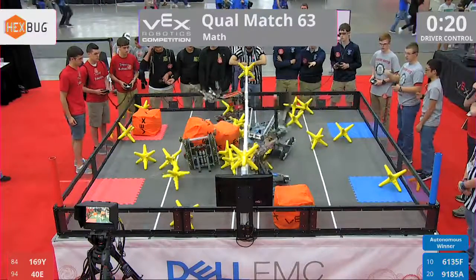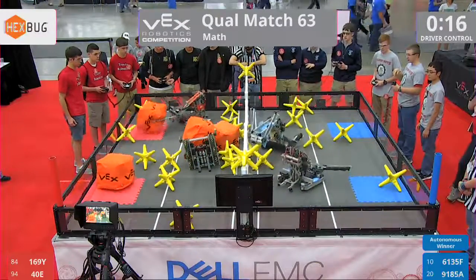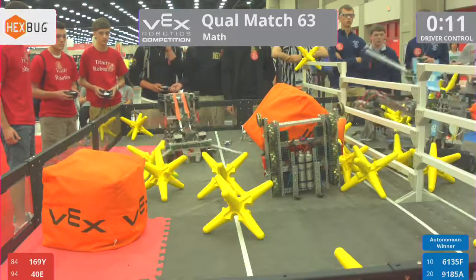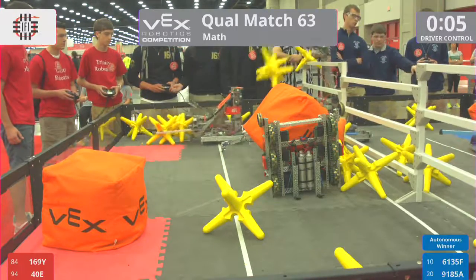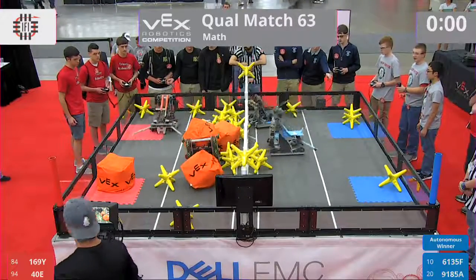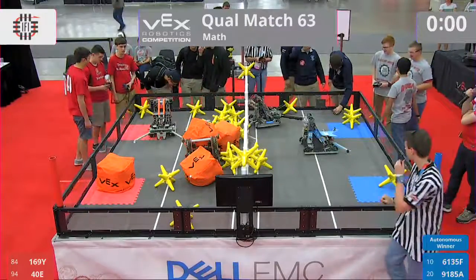But 6-1-3-5-F almost went down there. They're a little hung up on that fence, but they right themselves. Oh, they're struggling a little bit. 15 seconds left in the match. They played that waiting game, but it kind of backfired on them as 1-69-Y had to move too quickly and tipped over just a little bit. 4-3-2-1 — Blue Alliance, they win.